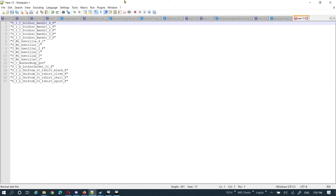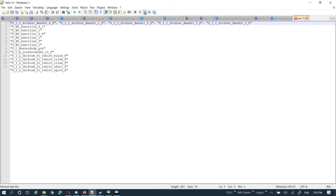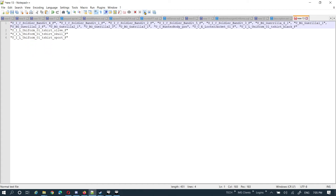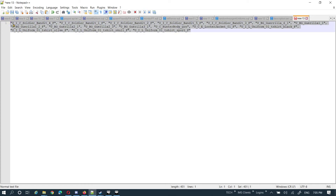For that I'm going to record just another macro. I'm going to go down, then left arrow, comma, space, delete, and then home. Stop. And I'm going to play it multiple times. Now I'm going to go down two, and now I've got everything formatted for an array.